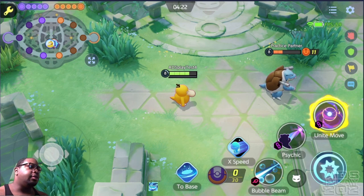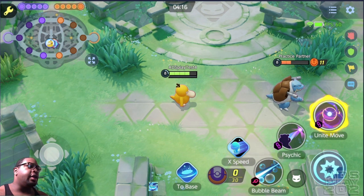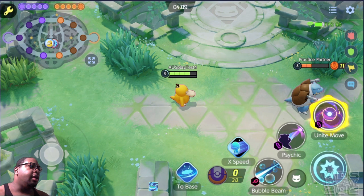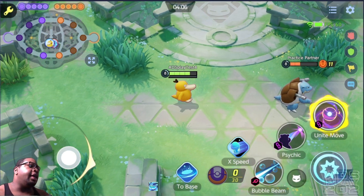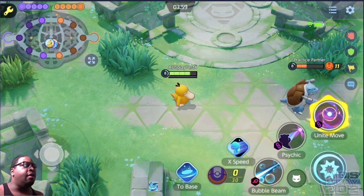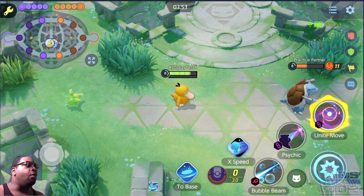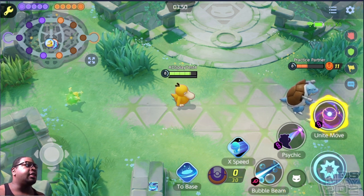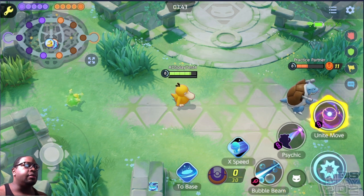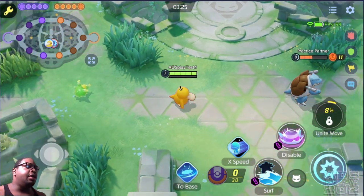Unfortunately they didn't give him his evolution — Psyduck does not evolve into Golduck. I believe the reason is that Golduck is kind of built differently in the anime. Since they wanted Psyduck to focus on being a supporter, they used his gimmick from the anime — having this mysterious headache that gives him a power boost — as his passive. Golduck wasn't really known for that, so Psyduck is kind of his own character now. They may add Golduck in the future but he'd be a separate character.